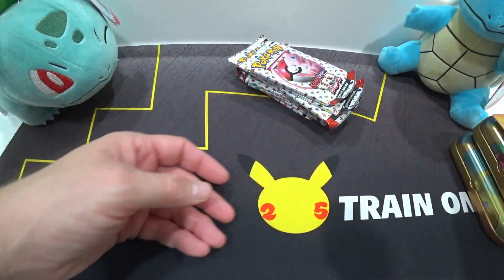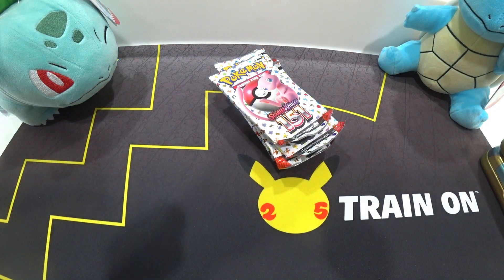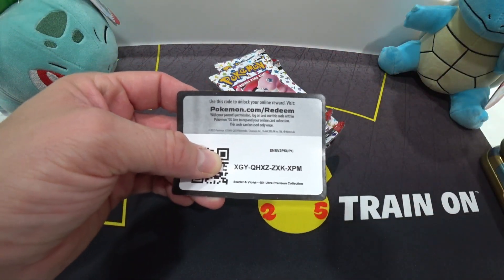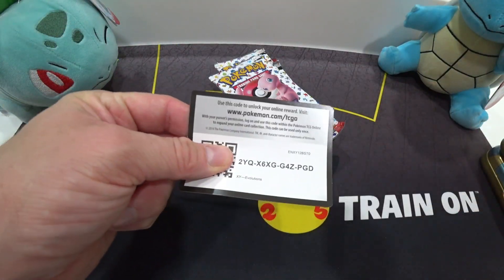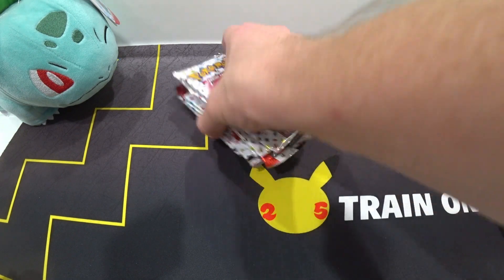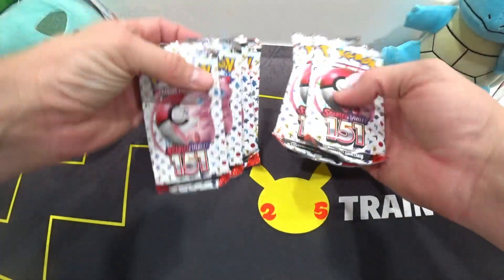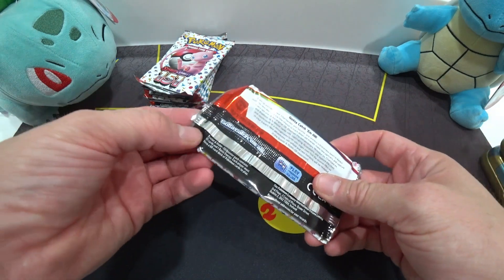Here are some co-cards for you guys — here's the co-card I got from the ultra premium collection that I forgot to give out in my last video, and here's an evolution pack co-card. My wife opened up an evolution two pack and got a Magneton. Alright, so we got six packs — I'm not expecting anything great out of these.